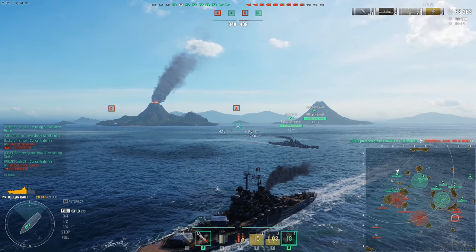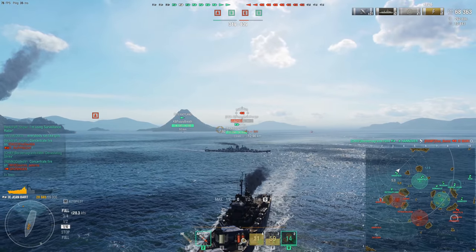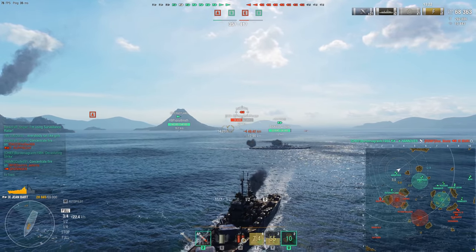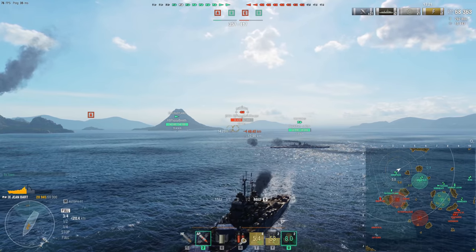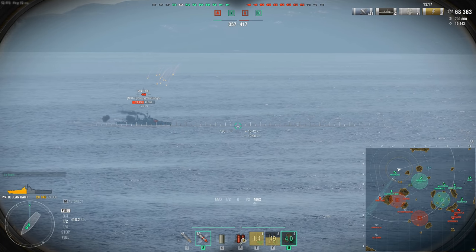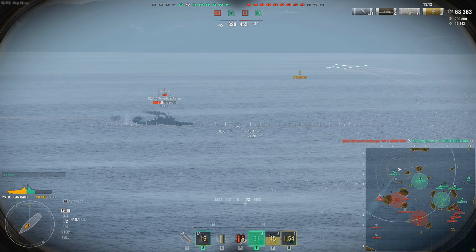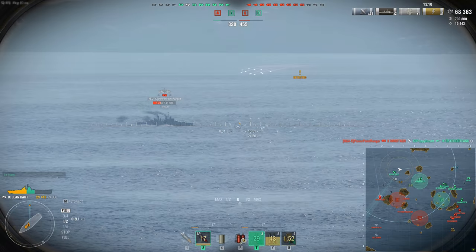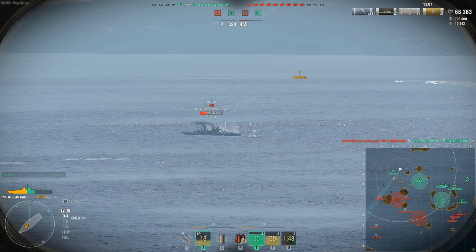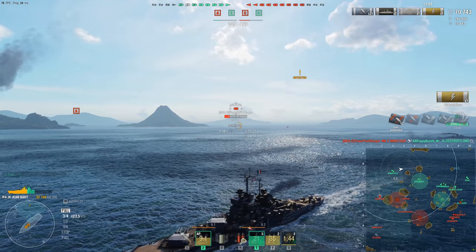This seems to be the general direction they're going with battlecruisers — they're even trying this out on the British battlecruisers too. Battlecruisers are kind of meant to be close-in engagers: very maneuverable, very quick ships, but lacking in the armored department. But they can get in there, get the job done, and they have the speed to run away as well. That's what happened with the German battlecruiser split, and it seems to be what's happening here with these French battlecruisers. They are, of course, in the cruiser class, but they are battlecruisers.